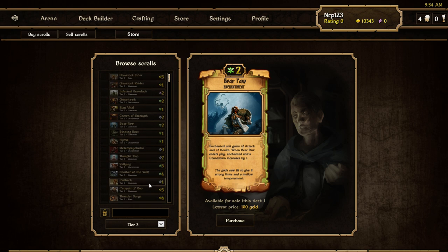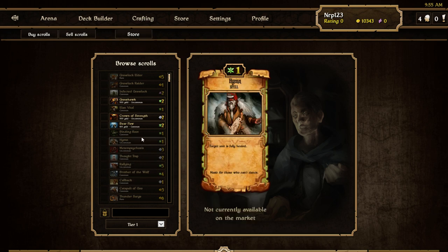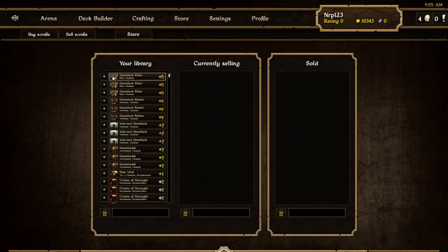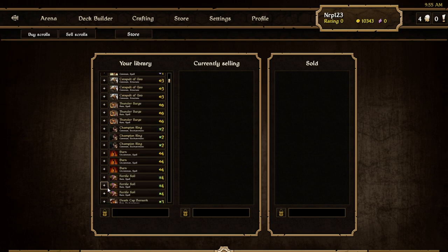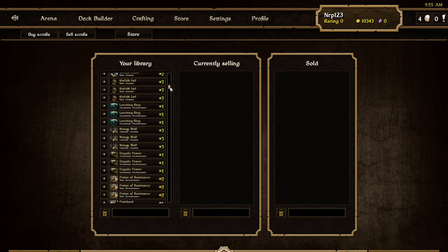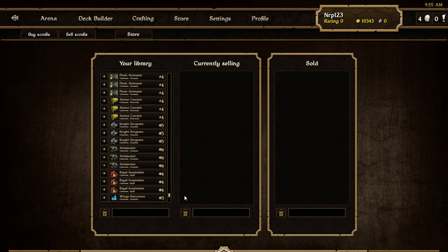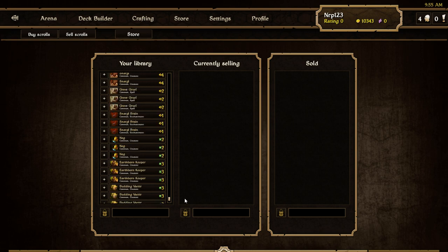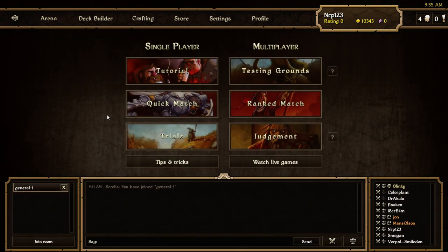You can filter by tier — for example, only wanting to buy tier three scrolls. When you sell scrolls, you can sell any you have more than three copies of. I'm not sure what the checkboxes are for. I bought some random packs on the test server, so we should have extra scrolls. I'm really looking forward to this feature — everybody always says Scrolls needs a marketplace, and what's better than the black market?